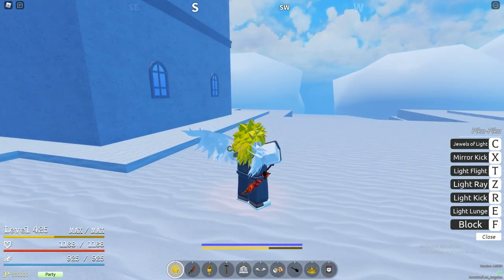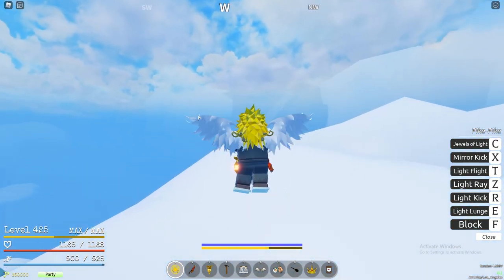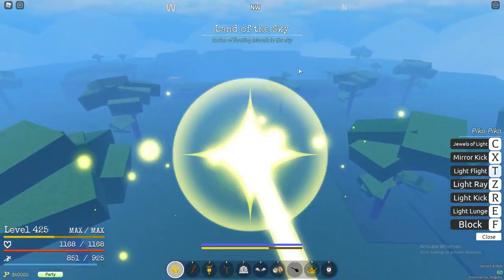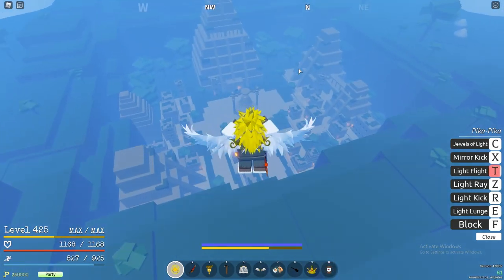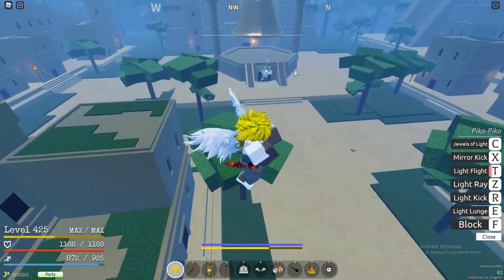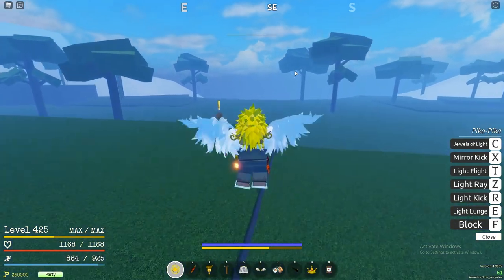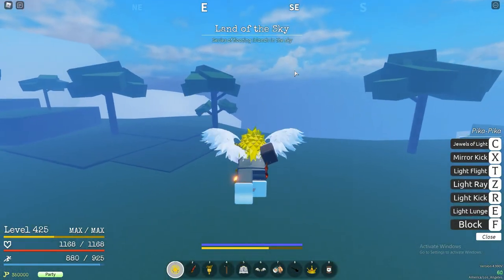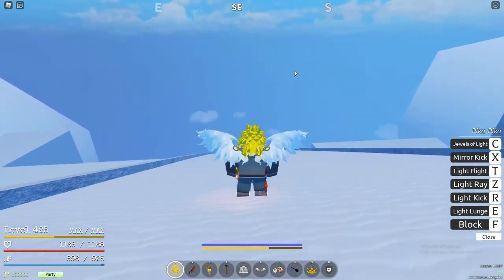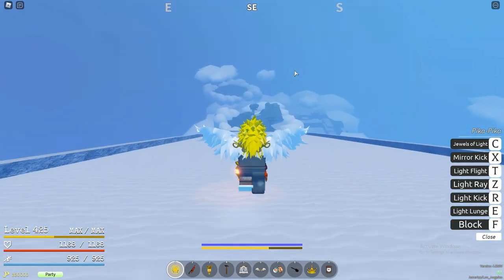If you want to level up the hard way, come up here to the golden island — like in the show. This is where Enel is. Honestly, in this update Enel still gives max level players a struggle. You're not going to be able to beat him in the level 100s, 200s, or 300s by yourself. You might not even beat him in the 400s and 500s alone. Enel is a hard boss — you're going to need some friends to do him efficiently. That's it for Sky Island.